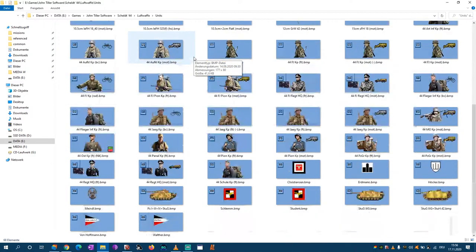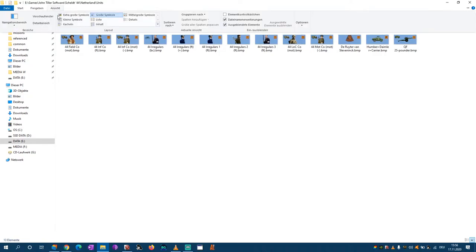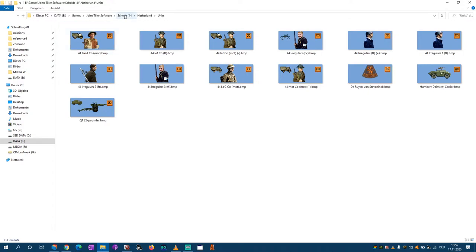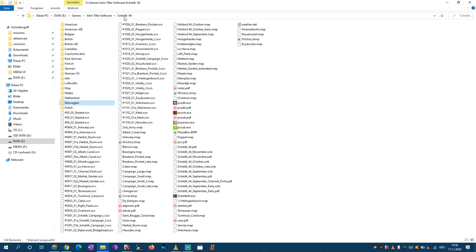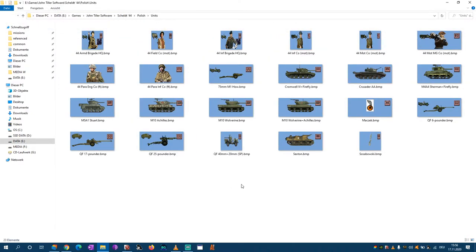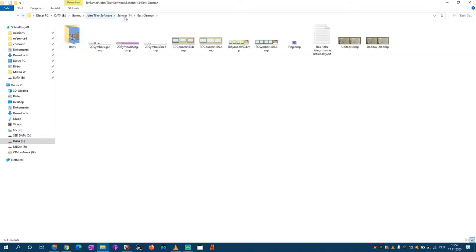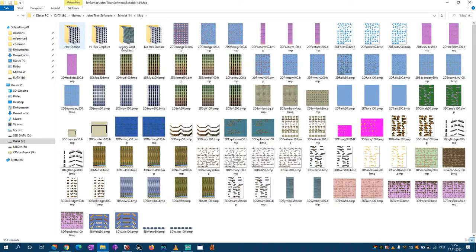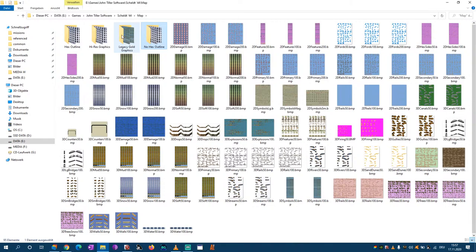There are German regulars — Wehrmacht — and more Germans including Luftwaffe units. They didn't have many planes left, so many Luftwaffe personnel went into the infantry role. Same for marine and naval forces. Then the Netherlands, the Dutch, Norwegians — they participated in commando raids including a famous one on a power plant — and the Polish.